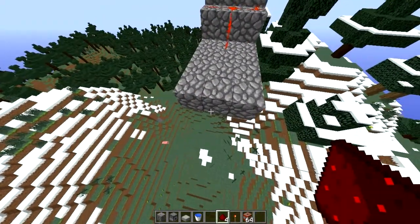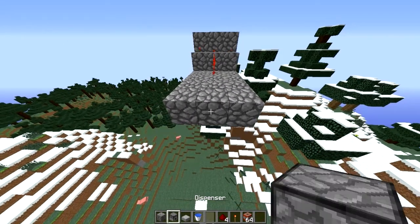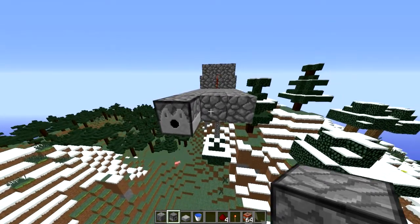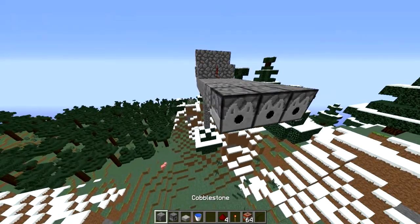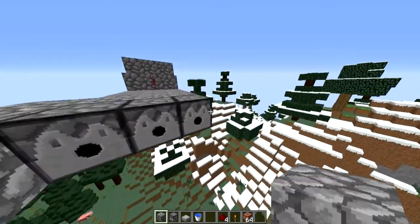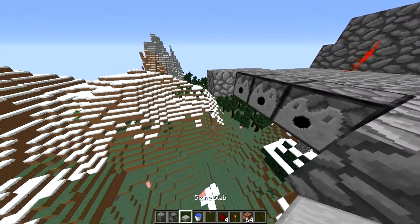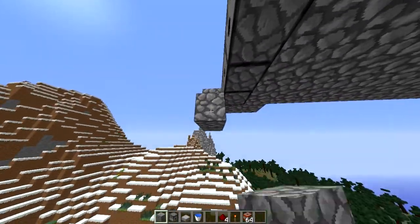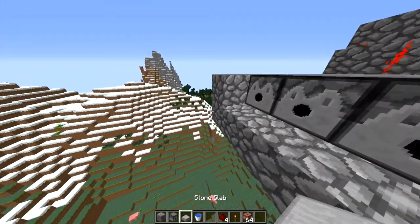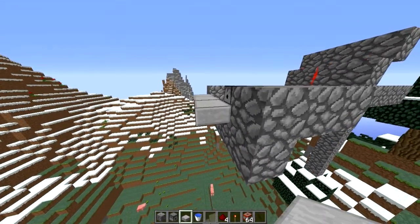Now to set up the actual cannon itself. Take your dispensers and build like so — three like that. Build a little support area around it, very important. Make sure you do this to keep the water in. You will be putting water in there in a few seconds. And then put some slabs over like that.